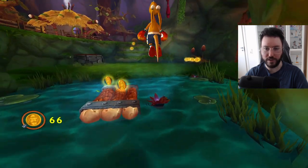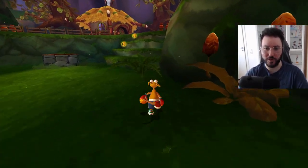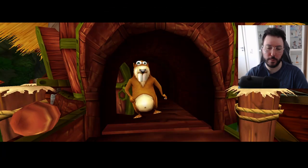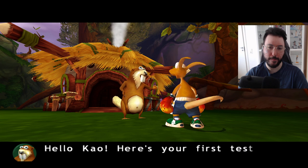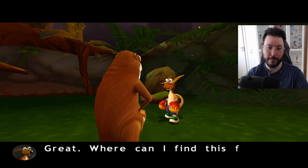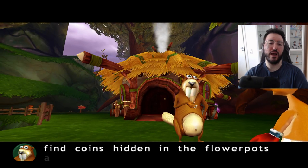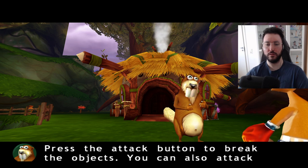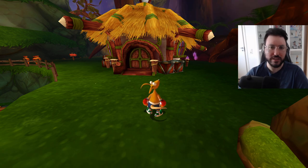There's 150 gold — oh jesus. You know I said I was gonna try and get all of them on the first level — maybe I'm not going to try and do that. Oh hello beaver — or another beaver probably. Hey Cow, here's your first test — find my friend, he'll show you how to use the nuts. I think I would like Cow to have a way more Australian accent, like a super stereotypical Australian accent, because he's a kangaroo.